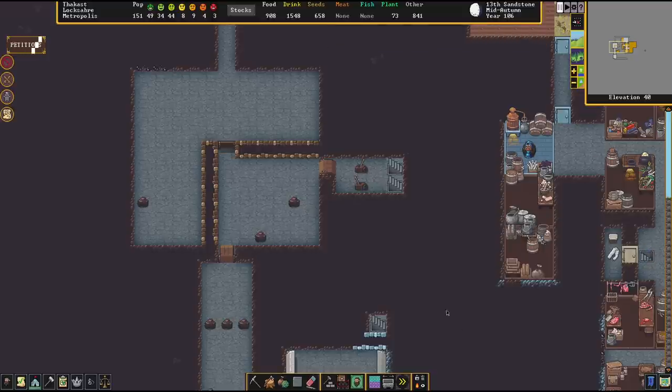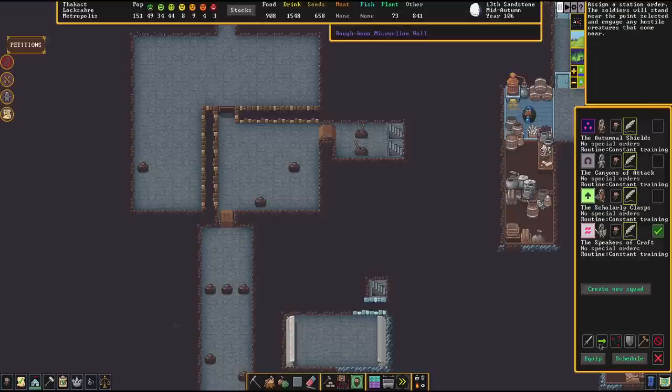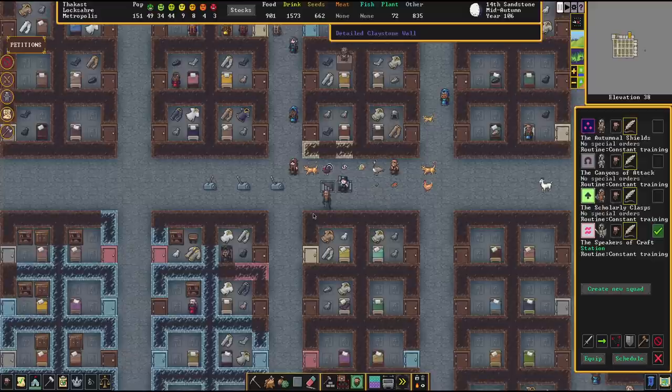If you're wondering why I'm using bridges instead of doors: bridges are indestructible when raised, doors are not. Let's send one brave squad of dwarves in there to show you how the trap works in action. These guys go in, we pull the lever — boom, they are now trapped in there. No way out. They can't destroy the bridges. They can't destroy the walls. There's nothing they can do.